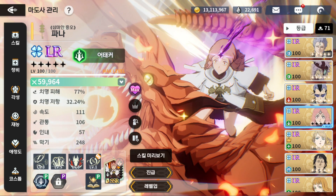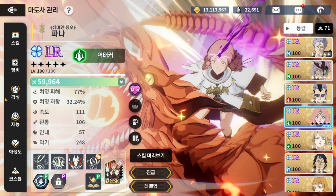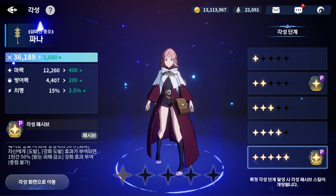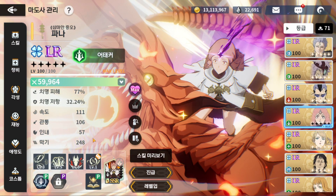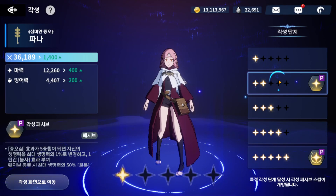The dupe passive: if hatred reaches five stacks, you get set to 1% HP along with immortality, then heal 50% on your next turn, and you also get damage reduction while taunted at max dupes. The immortality triggers at two dupes but requires five stacks. I wish it gave bonus damage when taunted rather than damage reduction, but the skill page covers that role.